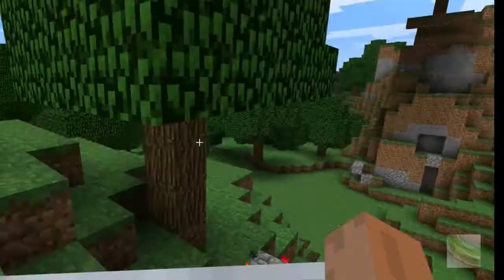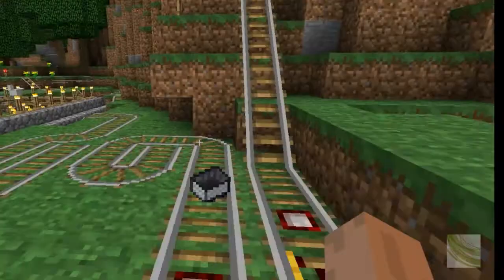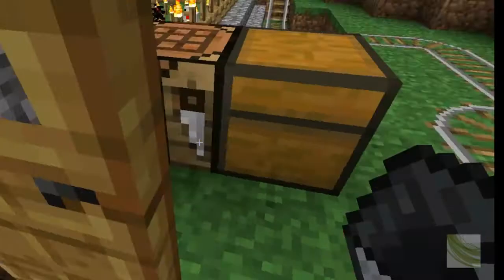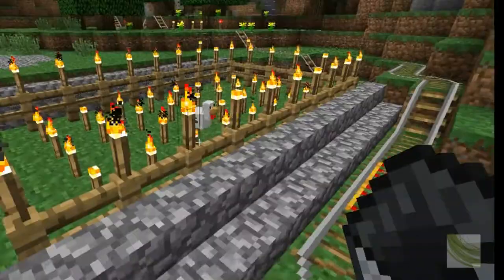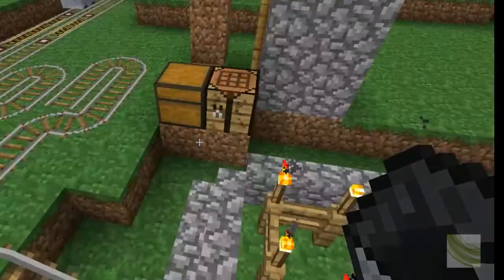That was exploded by a creeper — that's why it's all cobblestone right there. This right here kind of looks like a small house, but it actually leads back to my mine shaft. I've got a chicken in there. I was trying to make an animal farm, but if you go too far away or go into the cave system...